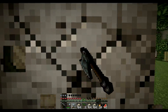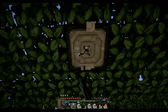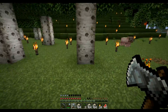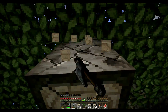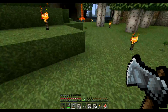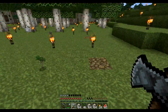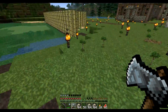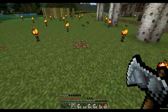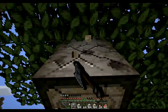For those of you who don't know, saplings actually make a pretty decent source of fuel. It does take two stacks of saplings to burn or to bake one stack of anything else. But if you have a lot of saplings, like I usually do, you can always get rid of them by using them as fuel in your furnace.